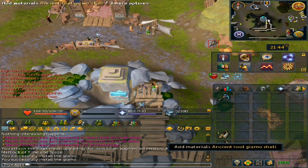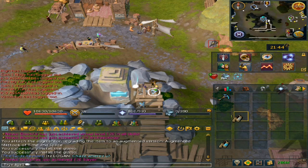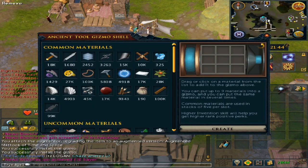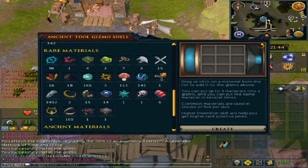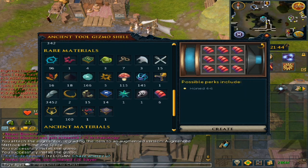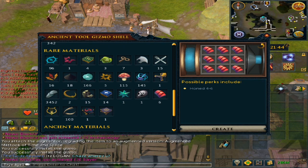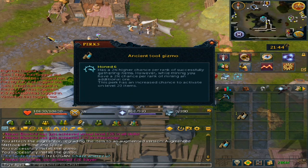As for the perks, this is going to be very situational depending on what you want to do. Keep in mind that these perks require the ability to make the ancient tool gizmo shells, and with these shells instead of 5 slots it gives you 9. If you use 9 silent components, you have a chance to get Honed 4 to Honed 6. What Honed 6 does is give a 2% higher chance per rank to successfully gather items, and at level 20 this has a 10% chance of activating.